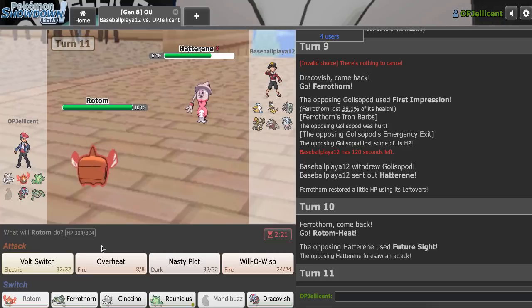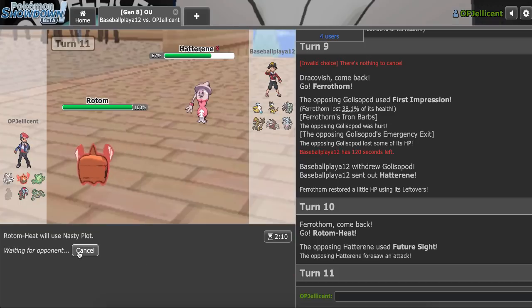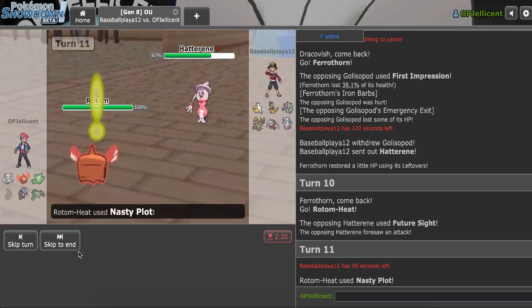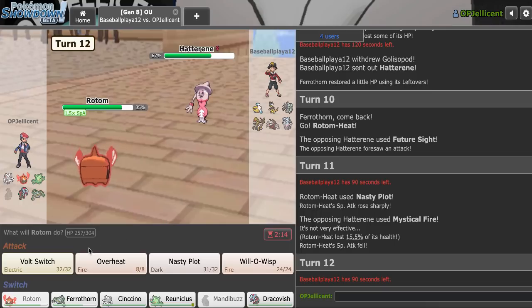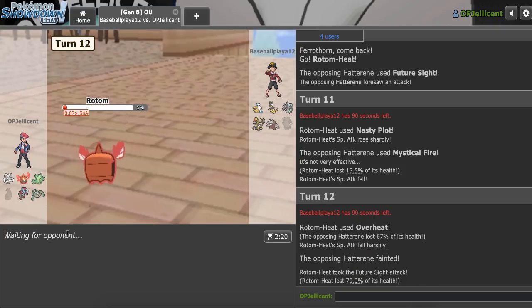Goes right for Future Sight — that's interesting. I could obviously Overheat. Those Nasty Plot ups — I don't think they're going hard Excadrill. And then I can actually pressure something here. They might bring out Kommo-o. But then I can Volt Switch out. Okay, they stay in. Mystical Fire is to lower my stats. I think I'll just Overheat now. Yeah, Overheat's fine — it'll kill this, and even if I take a Future Sight... Do I really want to take it? I think I will. The Overheat could be valuable. If they get in Kommo-o, I can either Burn it or Volt Switch out after. I don't think Future Sight will straight up kill me.